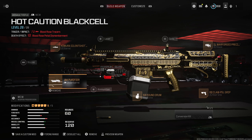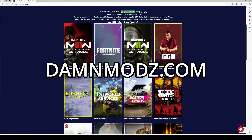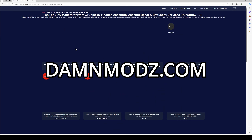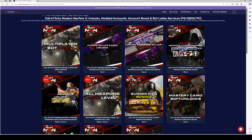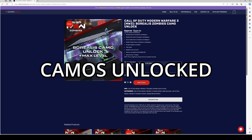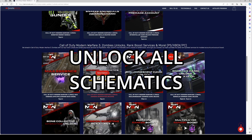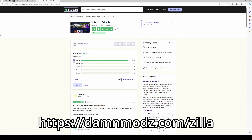But before we get into it, if you guys are tired of grinding for camos and schematics, DanMoz will get it done for you. Take a look at today's sponsor, DanMoz.com, link down below in the description. They offer the quickest and safest Call of Duty boosting services for PlayStation, Xbox, and PC. They unlock Interstellar and Morales camo, you can play in bot lobbies, and they will unlock your zombie schematics. They got plenty of 5-star reviews. Just use coupon code ZILLA for up to $100 off your order.